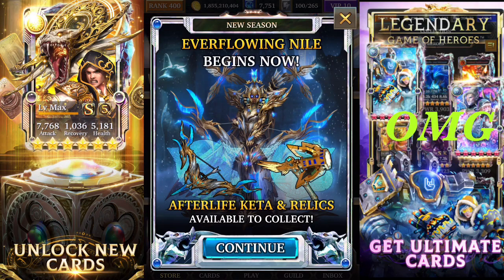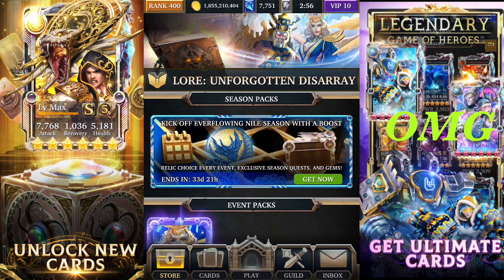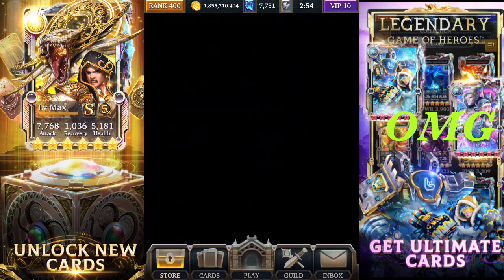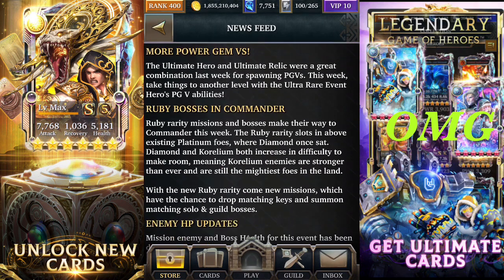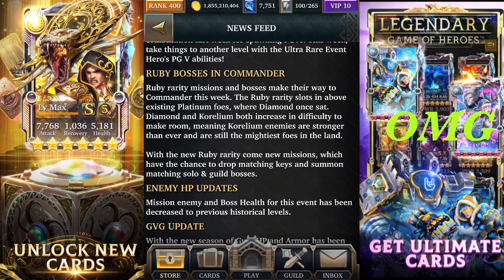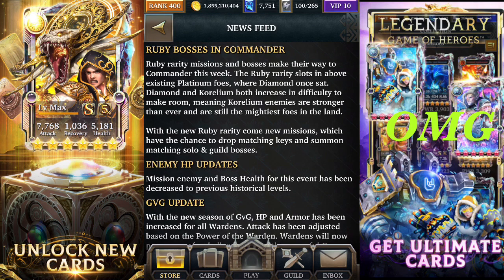Welcome once again to Octane Mobile Gaming. The new deck is out for the next event. We're gonna look at the news and the updates for this event. We're not gonna look at Power Jam 5 — we're gonna look at Ruby Bosses. Ruby Bosses will be making their entrance into the commander event; they'll take the space of the Diamond Bosses.